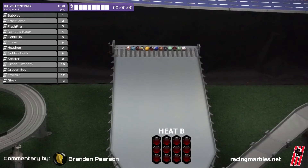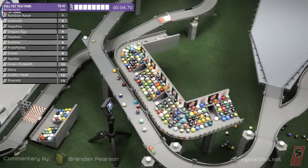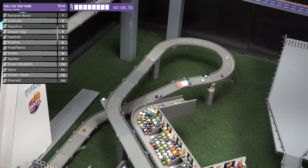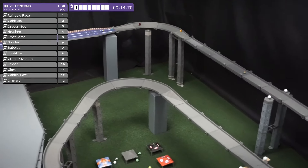Here we go — next heat of 13. There will be four heats today: 53 marbles, 13, 13, 13, 14. Heat B on the way. Lights are on and we are rolling. Bubbles was there for a second, but I think it's going to be Rainbow Racer. Good to see him back — dominant in the first performance that he came out with. Let's try to get a look at where he is in the standings.